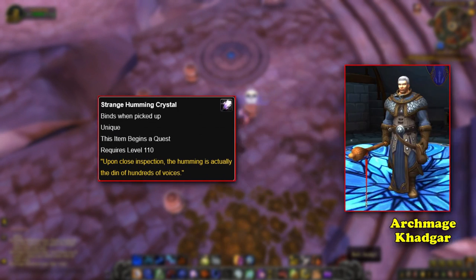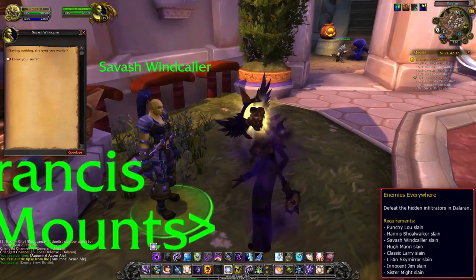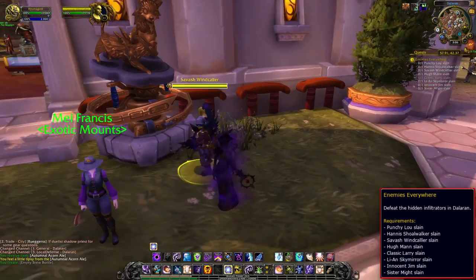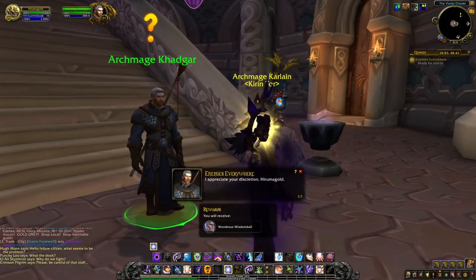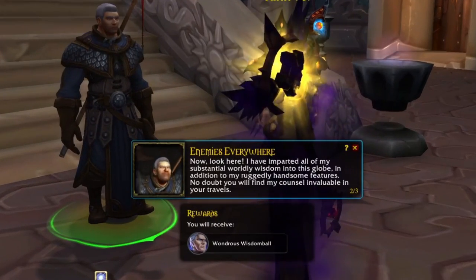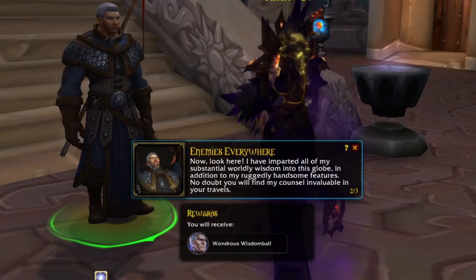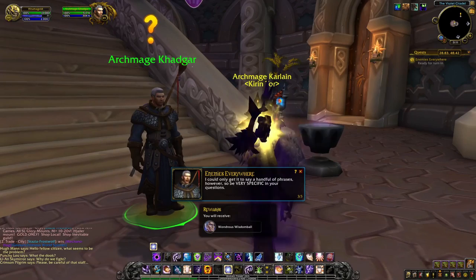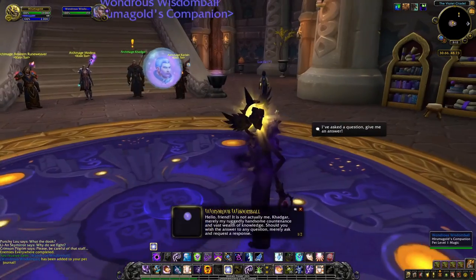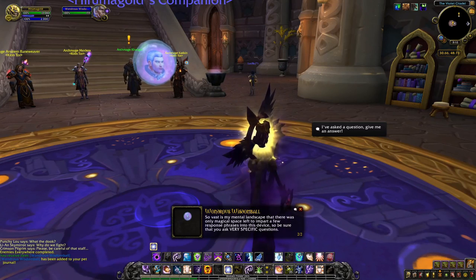It should be specified that the pet itself does not drop from the cache, but rather starts a quest from the item called the Strange Humming Crystal. This quest tells the player to take the crystal to Khadgar so he can examine it. Khadgar explains that it's a Highborn Memory Crystal and gives the player a quest called Enemies Everywhere. During the quest, the players discover several spies in Dalaran and dispose of them with the help of Khadgar. After completing the quest, Khadgar exclaims: 'I have imparted all of my substantially worldly wisdom into this globe, in addition to my ruggedly handsome features. No doubt you will find my counsel invaluable in your travels.' And the player receives the pet Wondrous Wisdom Ball. The pet acts similar to a Magic 8-Ball, where the player can ask a question and Khadgar's head offers a variety of answers.